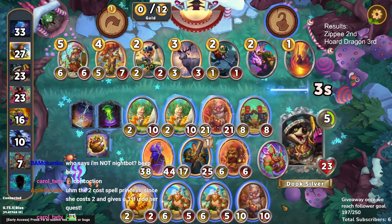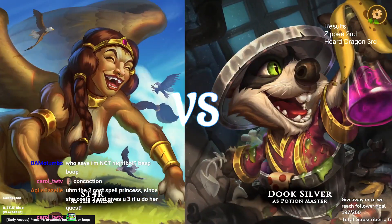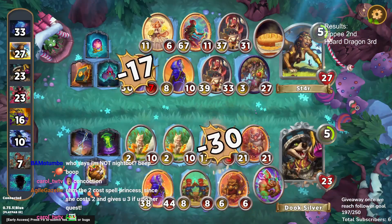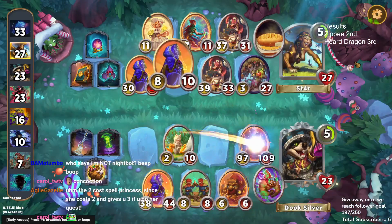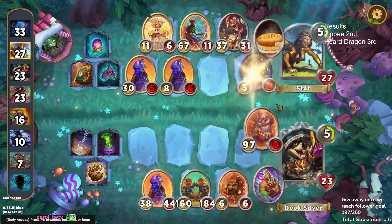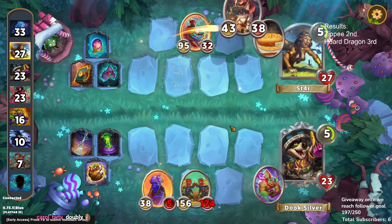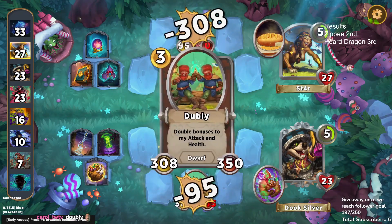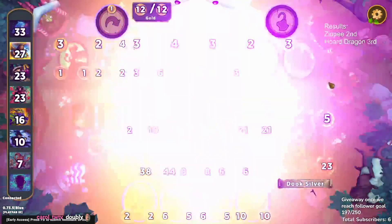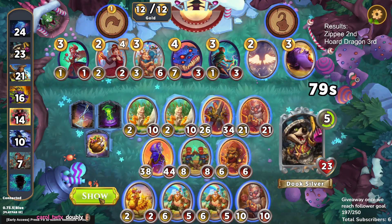We end up not buying anything this turn, which I think is a mistake. We're going to swap the Doubly into the back now, as Lancelot is going to have an easier time taking a hit from potential attackers in the front row. It does, but they were too big for us to handle. Fortunately our Friendly Spirit buffs go on to our Doubly now that it's in the back row, getting it up to over 300/300 — pretty good there.